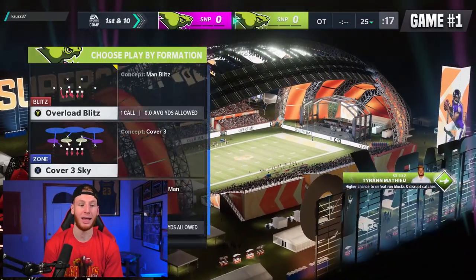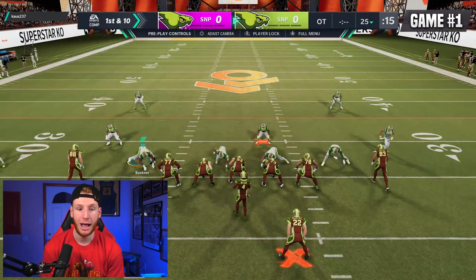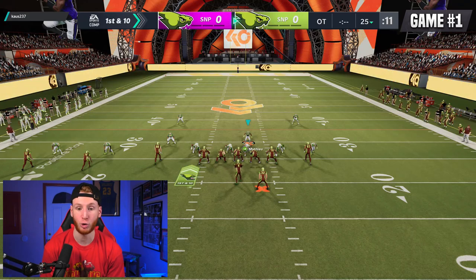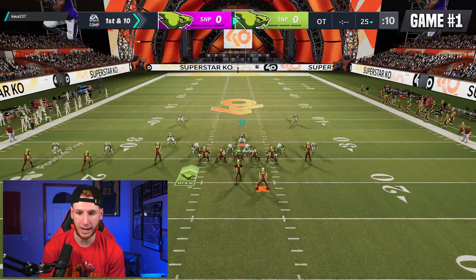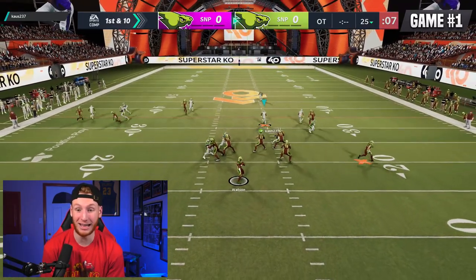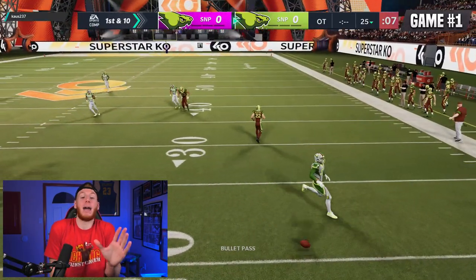So we're going to be starting this one on defense. I like this nickel normal — we're going to play the two man under. I like this formation; I feel like it can be pretty versatile in this mode, especially against the run and against the pass. If we can get a stop to start this game, that would be really big. It only takes one score or one stop to win a game, so every drive matters.